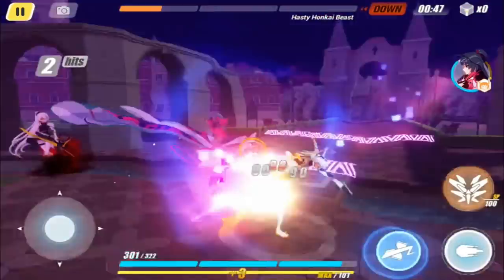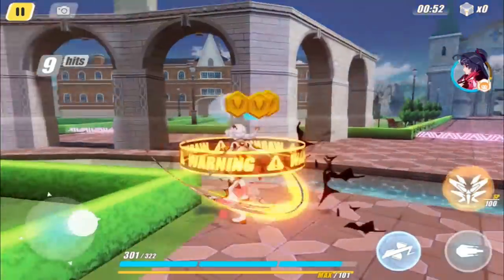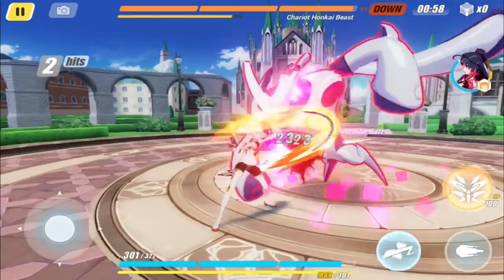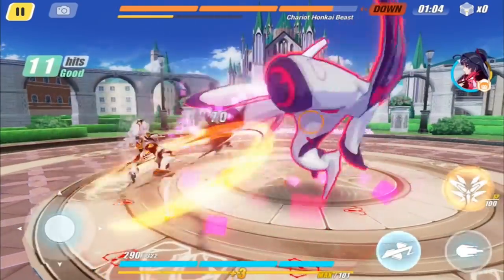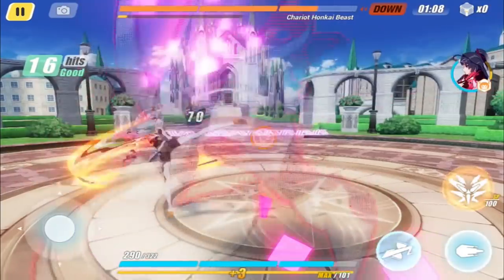So instead of just spamming attack like a lot of games have you do, it's really rewarding to be reactionary. That's probably the most efficient way to play the game — wait for an attack and then dodge so you can go into that epic state. So you have two things you can really do: you can attack, you can ultimate, and then there's another attack where you attack once, twice, and then hold the third attack to do a different sort of combo — I think it's more AOE-focused. Or you can just spam. The camera is a bit awkward, but for a mobile game it's actually decent.